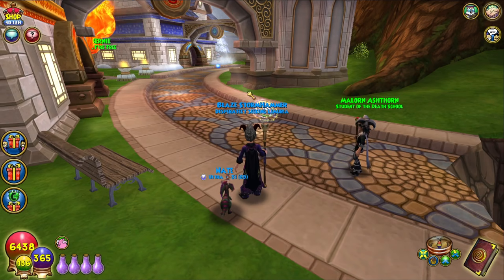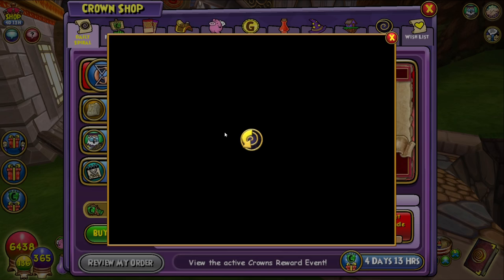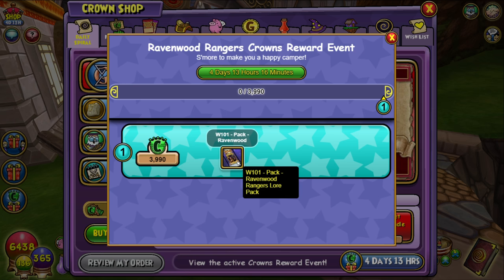A new pack just dropped in the crown shop today. I was on the game because I patched it and wanted to see if there's anything they added into the crown shop or just to check out my characters and grab the new spells in Ravenwood. While I was on, I saw that the crown shop changed to have the event, and the event is obviously the new pack — the Ravenwood Rangers lore pack.